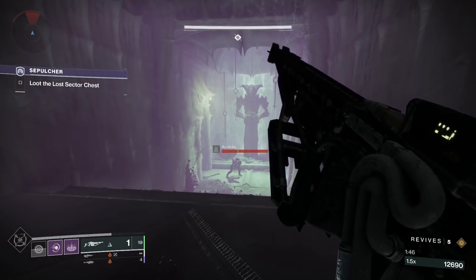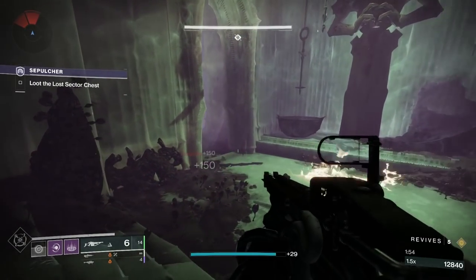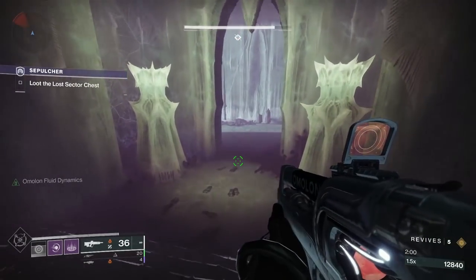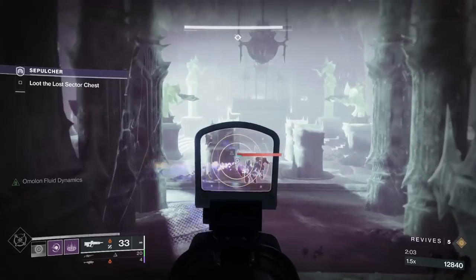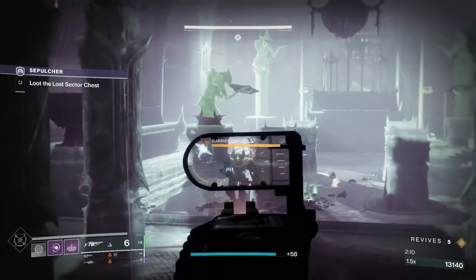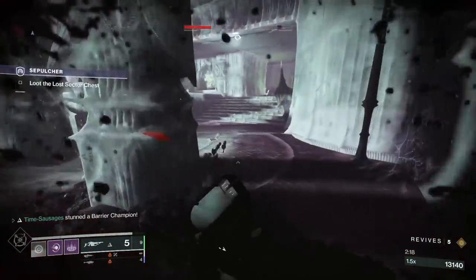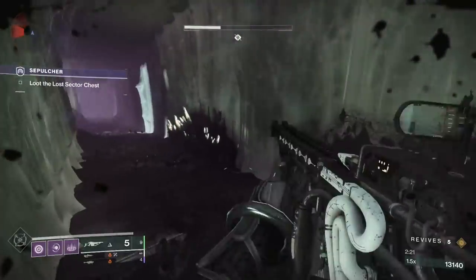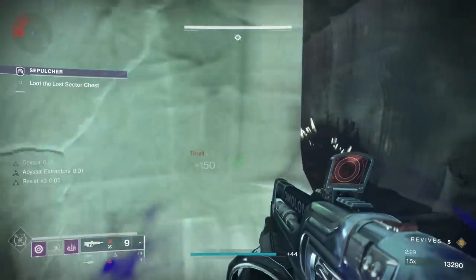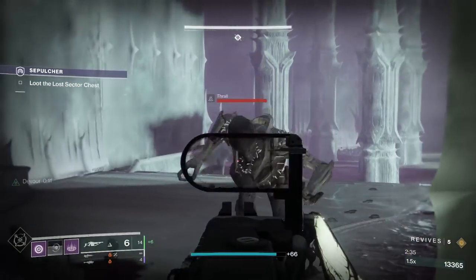Next, head down this corridor. We've got a couple of Acolytes here and there's a Barrier Champion — it's worth trying to kill him in the corridor because if he runs into the next room it gets messy with all those enemies. Run to the right here to give yourself a breather in this little corridor — excellent cover. We've got loads of Thrall incoming, plus the Anti-Barrier champion and two Ogres, one of which is Unstoppable.